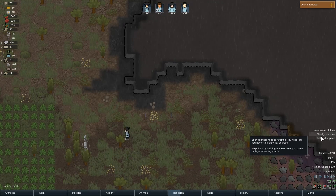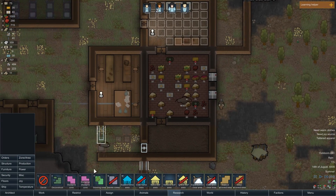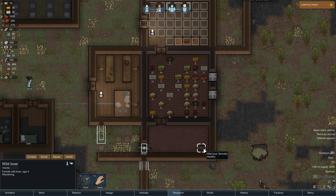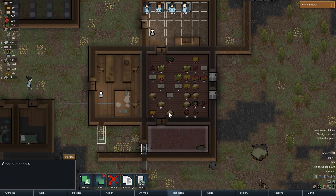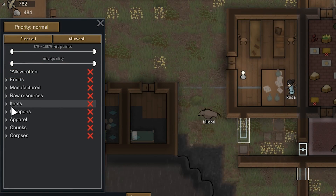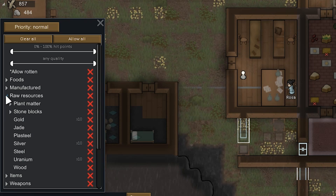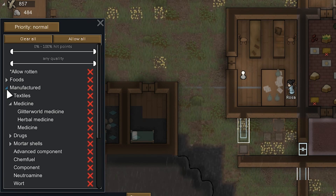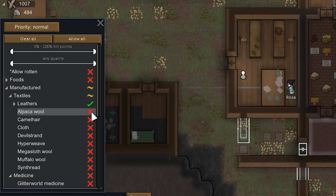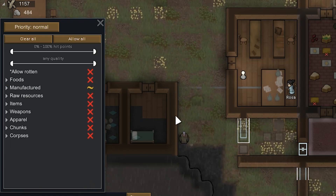I need warm clothes and people have tattered apparel - well, I'm currently working on all of that. There's a wild boar in here! How are these animals just wandering in? I'll make this storage room. Where is leather? Manufactured - sure, I guess it's manufactured. All textiles will go in there.